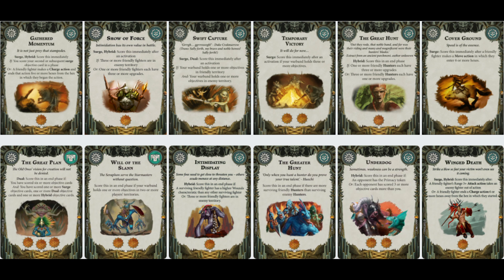Next up, Will of the Slann: score this in an end phase if your Warband holds one or more objectives in two or more player territories, for two points. I think that's quite a good two-glory card for the Dinos and it's going to be quite easy to score.